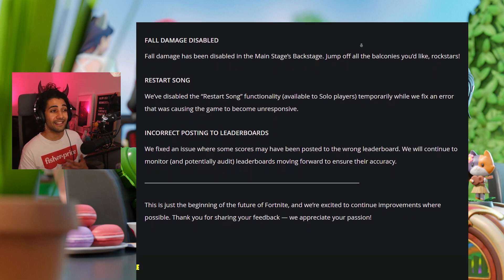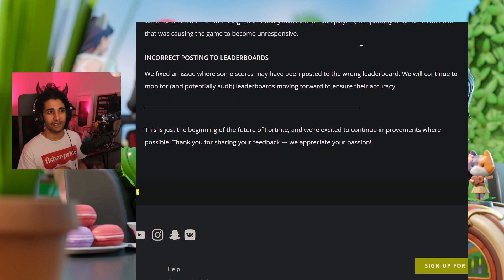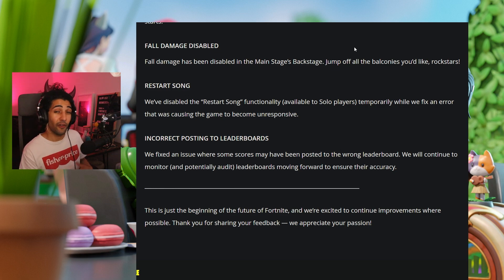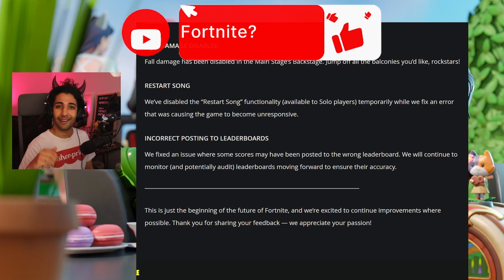For Fortnite Festival: fall damage has been disabled in the main stage, and the restart song option has been removed to fix an error that was causing the game to be unresponsive. They've also fixed an issue where scores may have been posted to the wrong leaderboard.